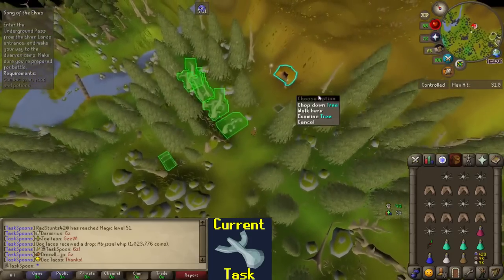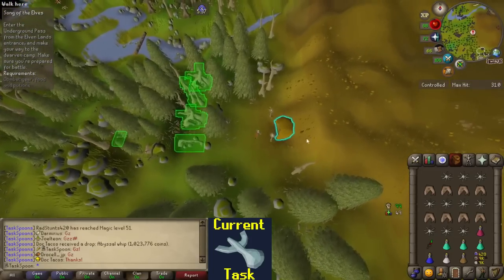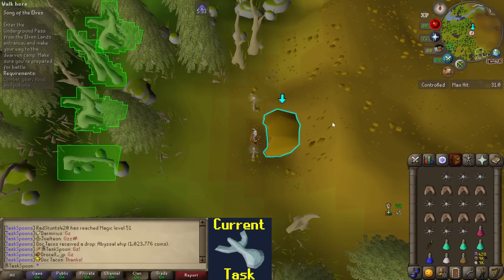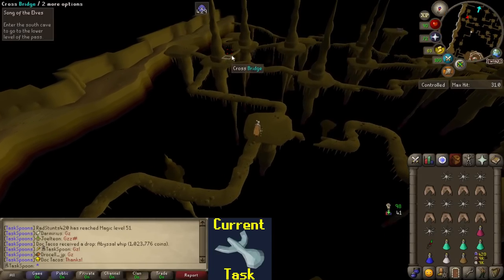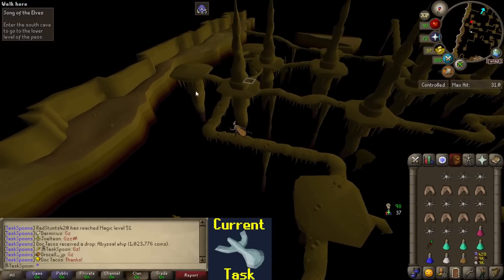This next combat section is one of the few parts of this quest that I've actually seen before, where you have to defend the gates from a bunch of guys, and then the big guy comes out and he'll punch you and maybe hit you with a range thing. I don't really know how it works, but this shouldn't be too bad. I'm more concerned for the last fight. And I thought after I got my Trident I'd never have to come back here, but yet here I am, running through the Underground Pass yet again.